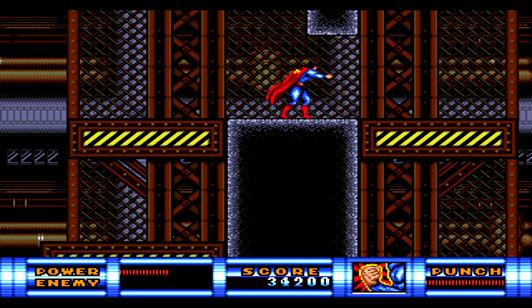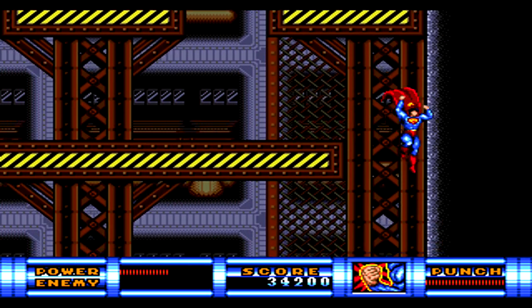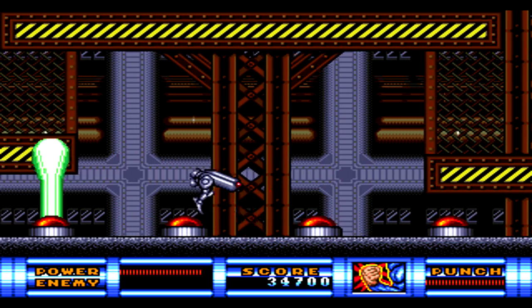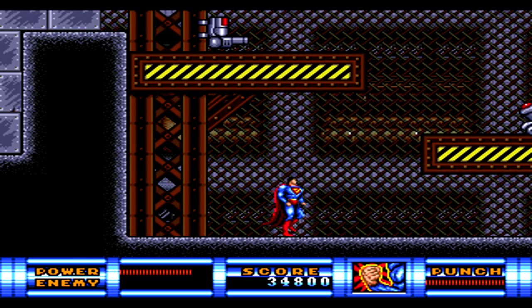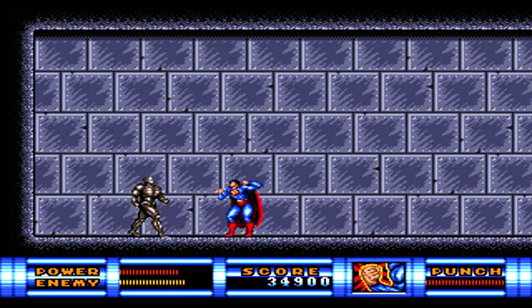Once up here, use your normal punches to destroy this beam and then continue over to the right. When dropping down, there's going to be a bunch of lasers firing up. They start over on the left side and work their way to the right, so they're not too tricky to dodge. You can also grab a full health restore in the lower right corner. Once over here, jump up trying to avoid as many missiles as you can, then jump over to the left to meet Metallo for the first time.